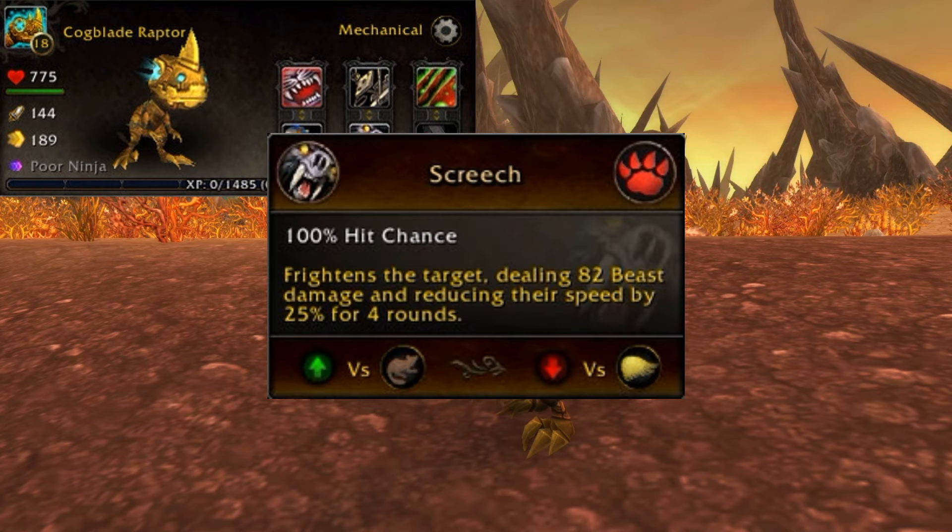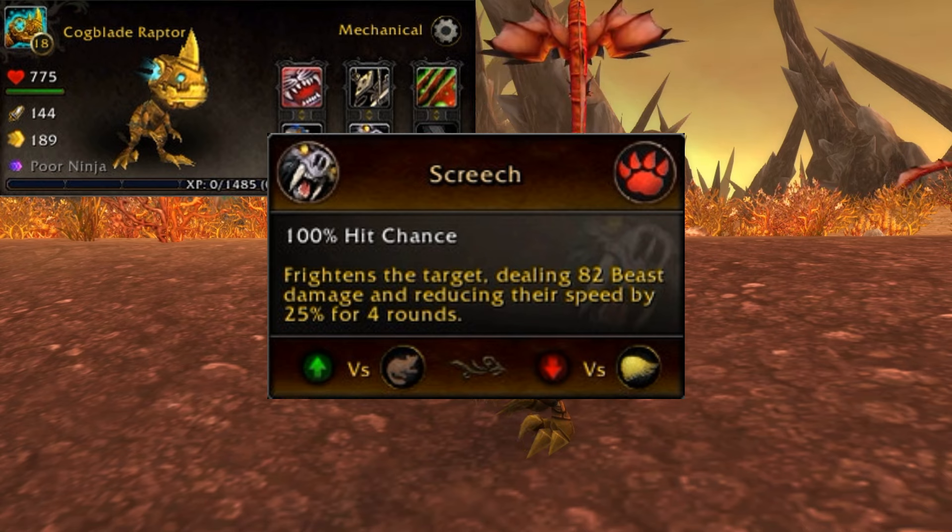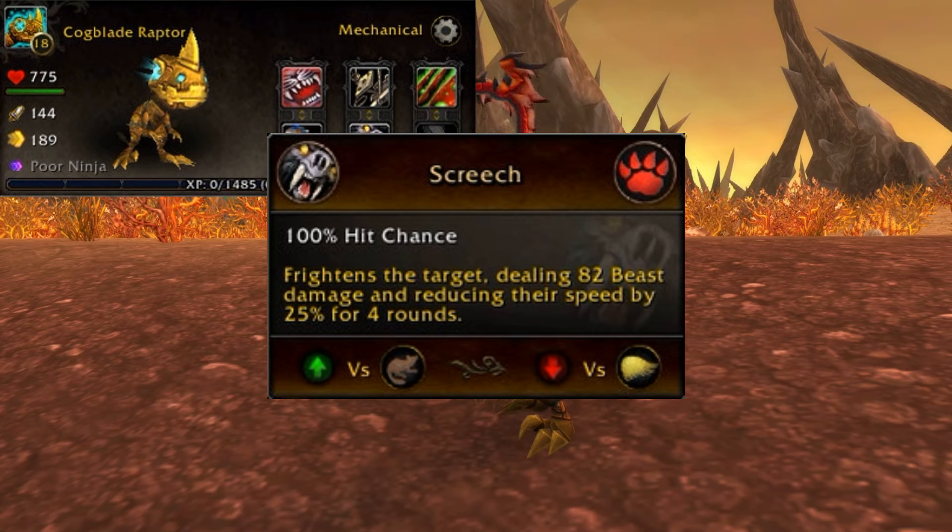Next we have Screech: a 100% hit chance that frightens the target, dealing 82 beast damage and reduces their speed by 25% for four rounds. This is good against critters, not so good against flying.